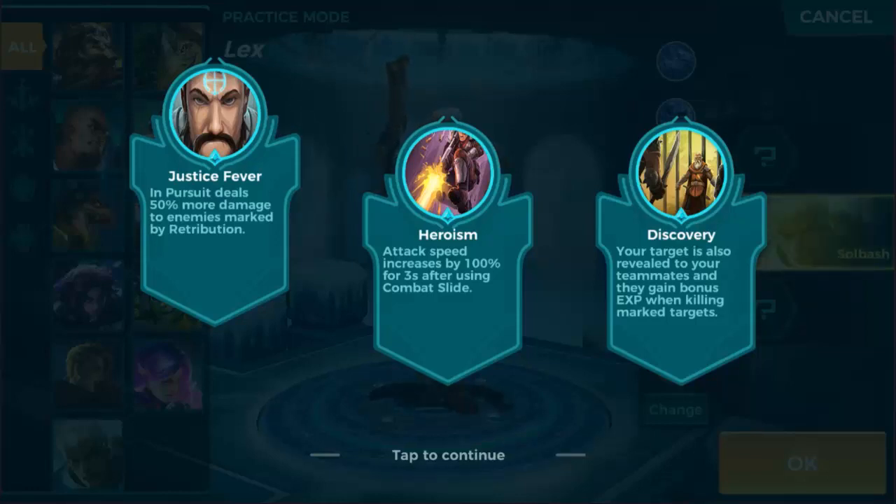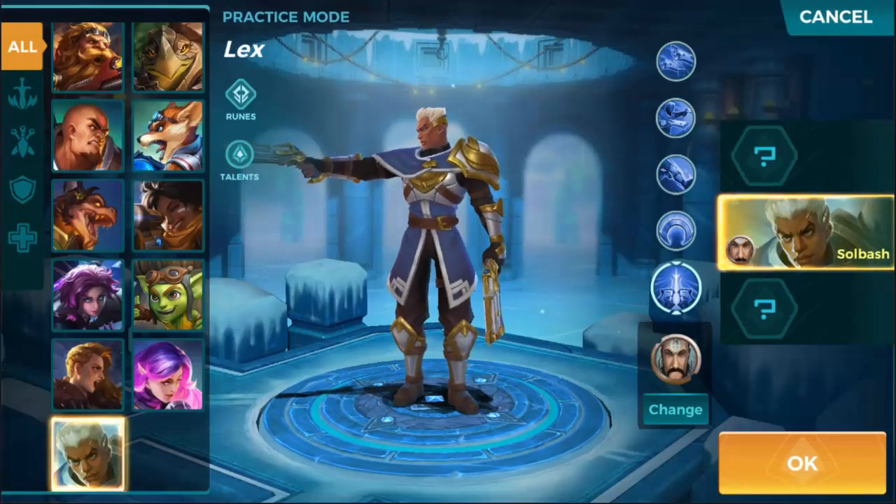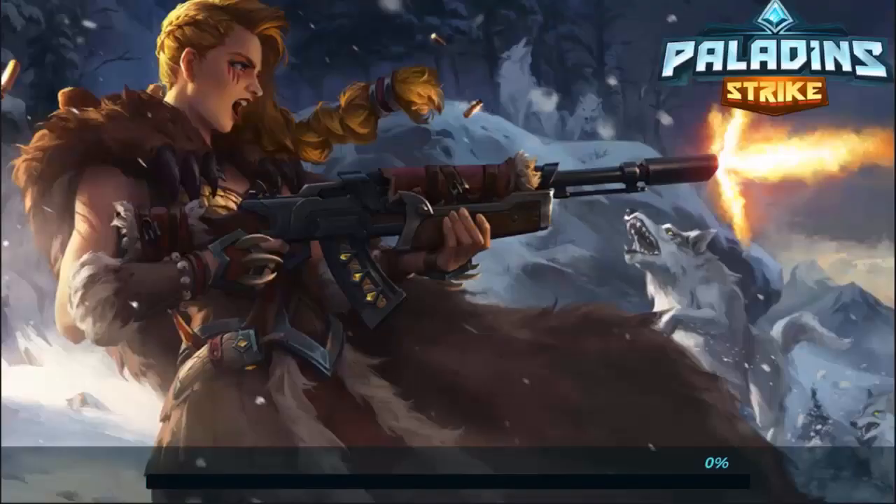Heroism increases attack speed by 100% for three seconds after using Combat Slide — I kind of like that. Discovery means your target is also revealed to your teammates and they gain bonus experience when killing marked targets. This is the second champion we've seen with a mark mechanic. Let's jump into the match and test it out.